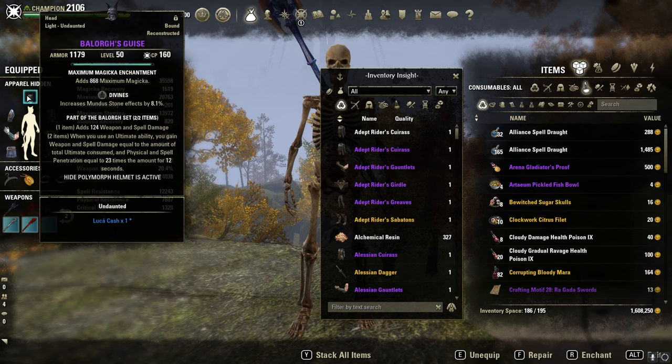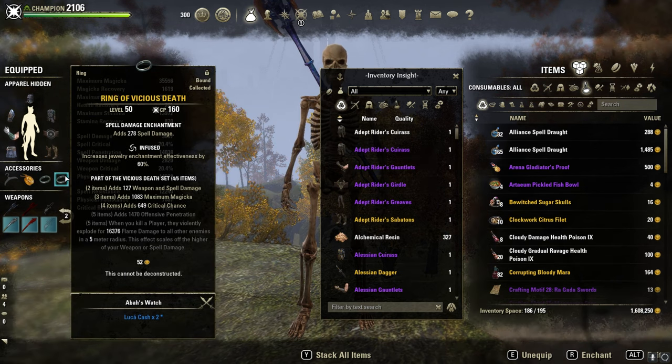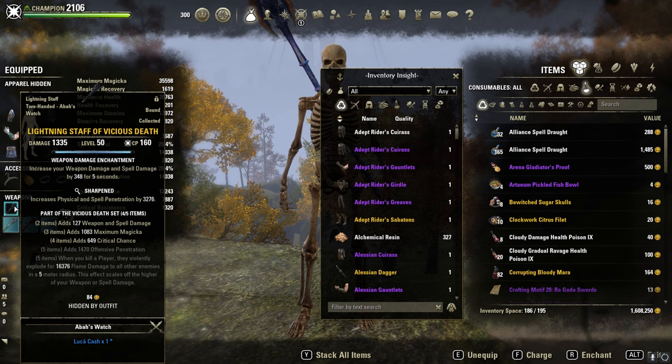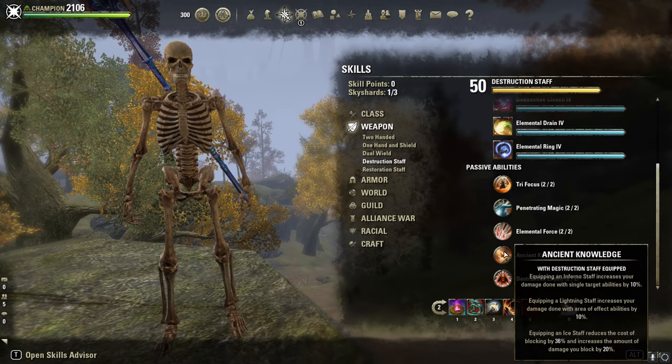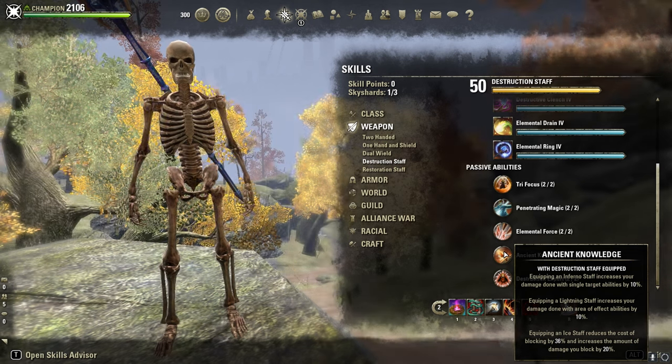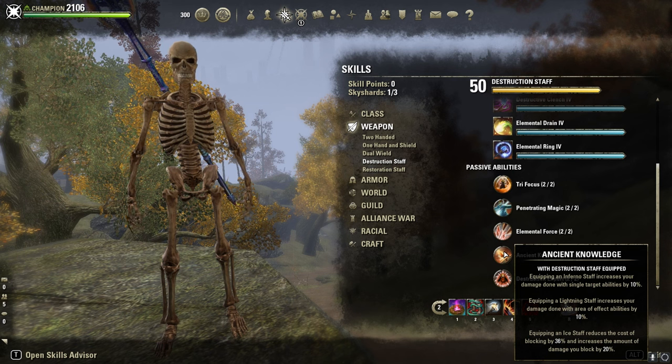Full max magicka glyphs, full infused spell damage on the jewelry. A lightning staff of Vicious Death for more AoE damage, sharpened. Why more AoE damage? Thanks to Ancient Knowledge, equipping a lightning staff increases your damage done with area effect abilities by 10%.